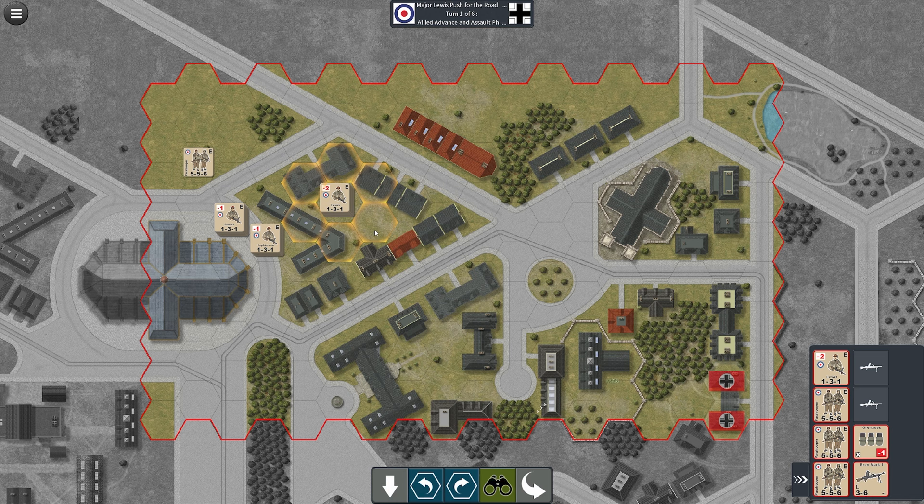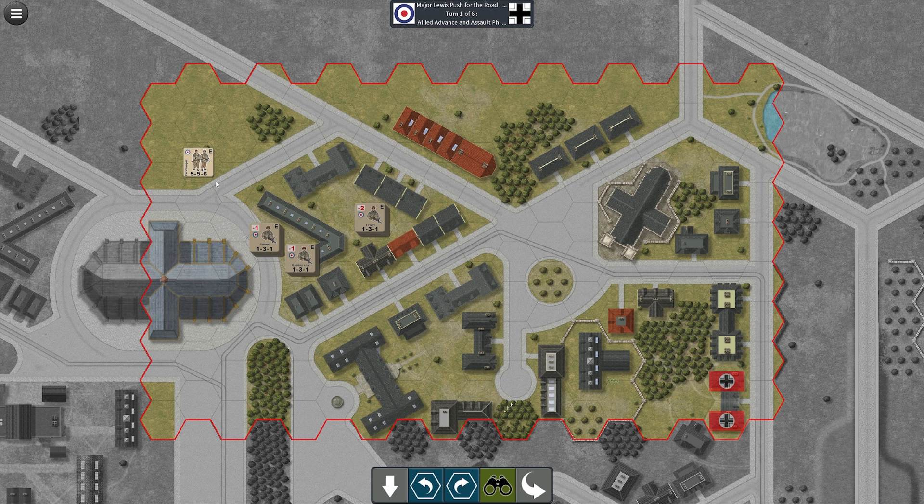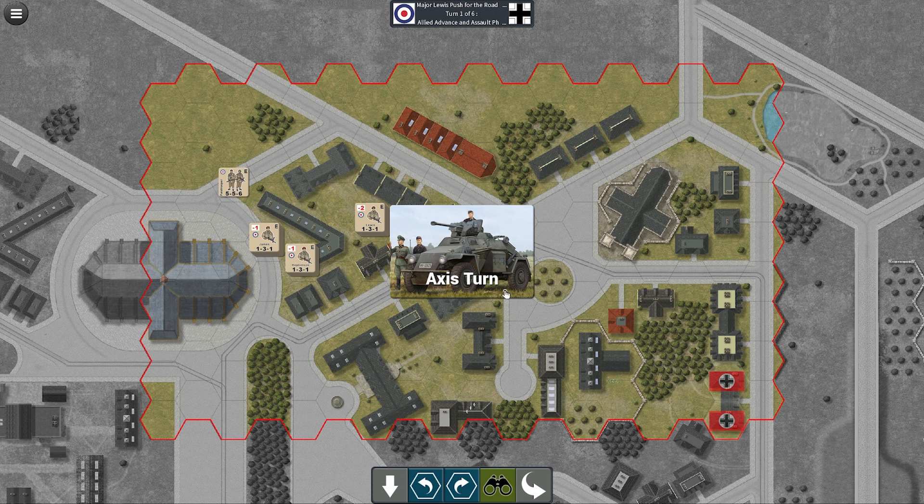Now we get the Assault Phase. This is basically for if you're going into melee combat with anybody. We don't need to right now, so we're just going to move up here and take our free movement to make it easier to advance.